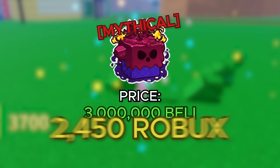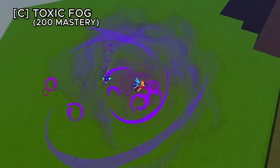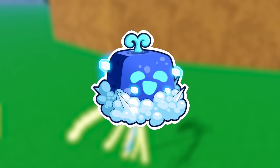The venom fruit costs 3,000,000 belly or 2,450 robux and has a transformation that is probably the coolest in the whole game. Poison daggers shoots poison blobs for decent damage. The X ability shoots three poison projectiles for more damage. Toxic fog creates a toxic cloud that follows you dealing AOE damage. The B ability transforms you into a three-headed hydra made out of venom. The movement ability, serpent's wrath, lets you fly around — the lower your health, the faster you go. The transformation makes all abilities cooler and significantly increases their damage.